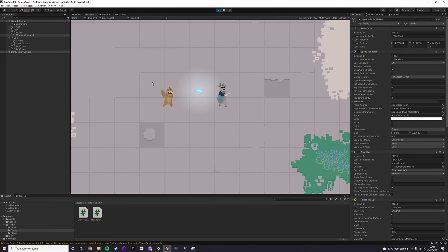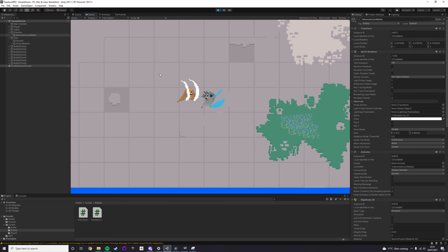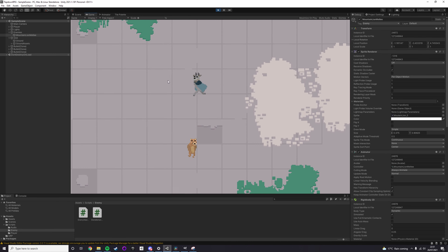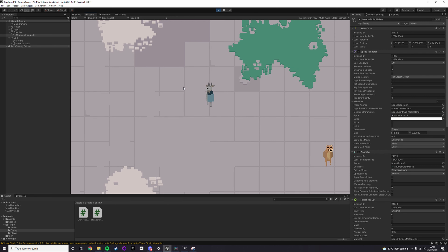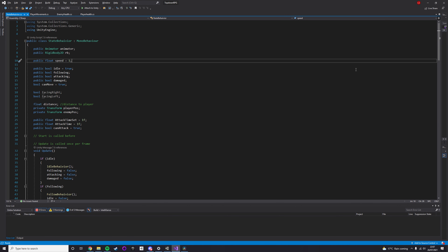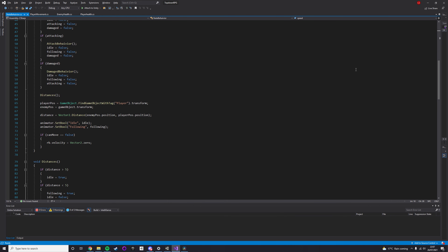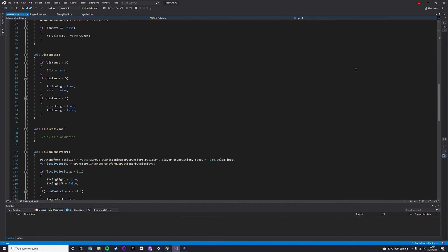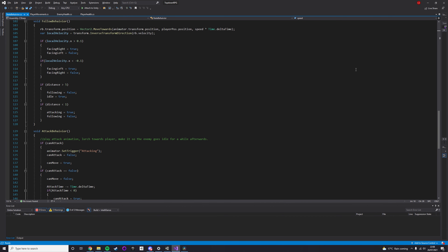I've never done anything like this, and honestly it probably wasn't the best introduction because I don't really like it. But I made a few states: the idle state, when the player is a certain distance away; the following state, which makes the enemy follow the player as they get closer; and the attacking state when they are really close.